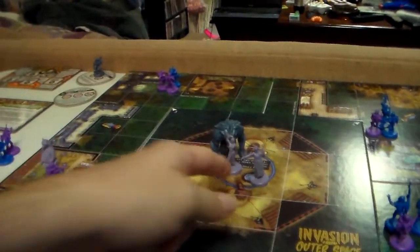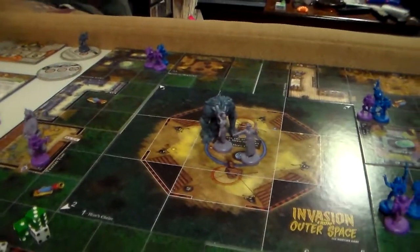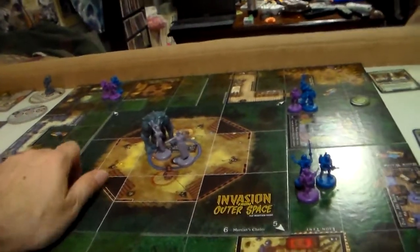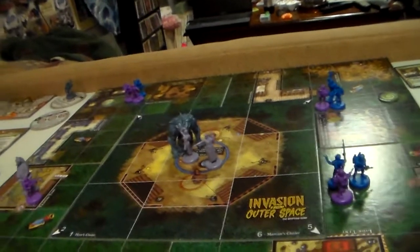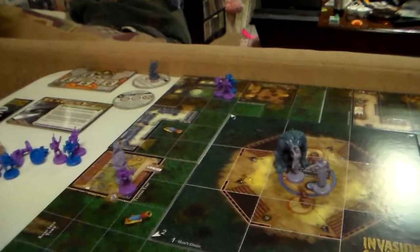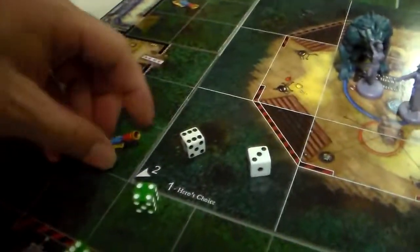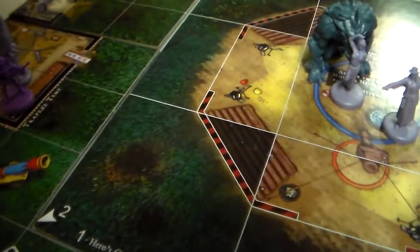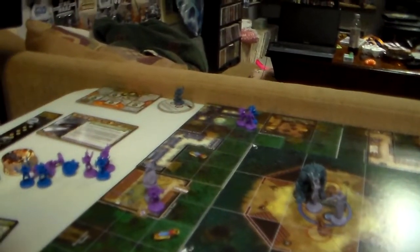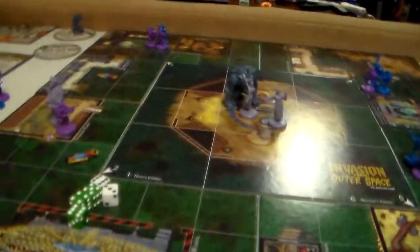And then we have the Zard Beast. The Zard Beast is going to go after Cassidy. The Zard Beast has three fight dice; Cassidy only has two. Well, we have a tie, and it wins fights on a tie. She had to lose a power token, so she took a wound.